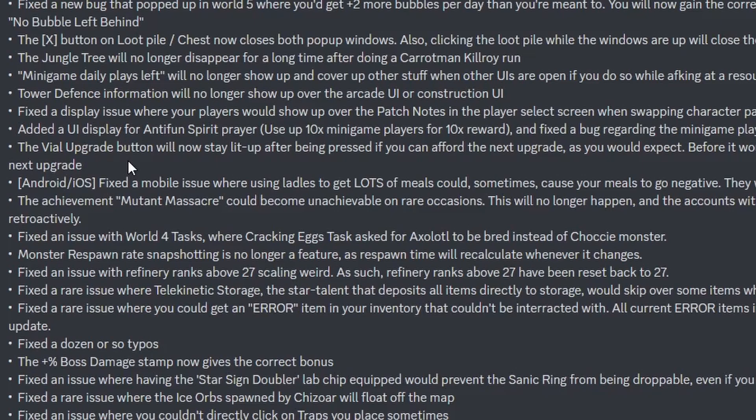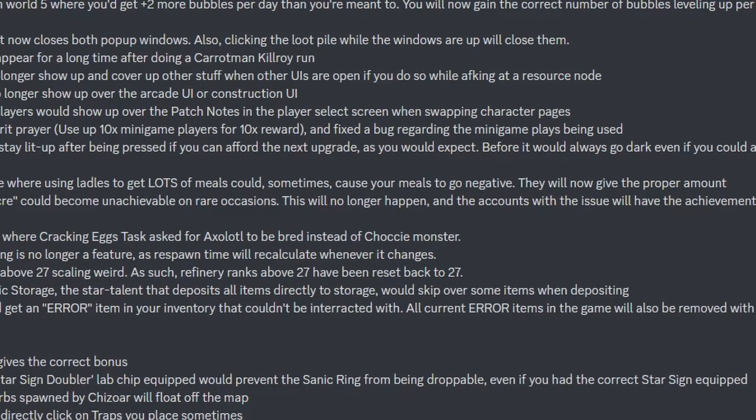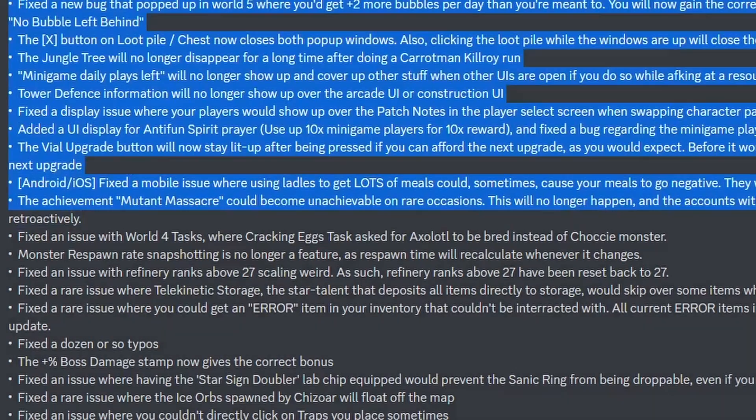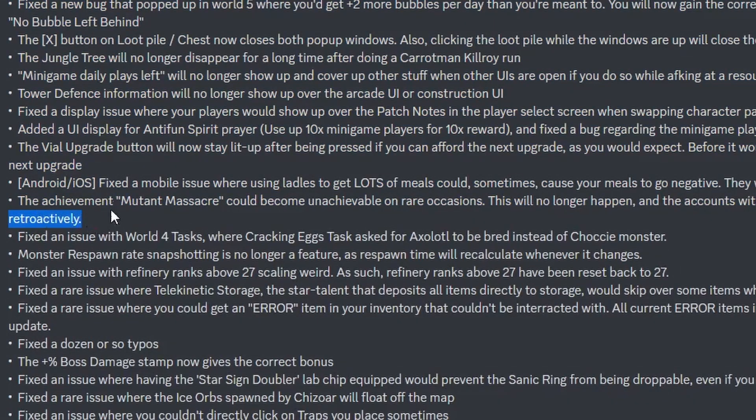The vile upgrade button will now stay lit up after being pressed if you can afford the next upgrade. Fixed a mobile issue where using ladders to get lots of meal could sometimes cause your meals to go negative — they will now give the proper amount. The achievement Mutant Massacre could become unachievable on rare occasions, and you got it retroactively, so everyone should have this now — it's the one where you kill the mutant minibosses, the Slush and the Mush, though it's Steam version only. Fixed an issue with World 4 task where the cracking eggs task asked for axolotl to be bred instead of Shooky monster. Monster respawn rate snapshotting is no longer a feature, as respawn time will recalculate whenever it changes — I hate snapshotting as a feature, usually end-gamers abuse it.